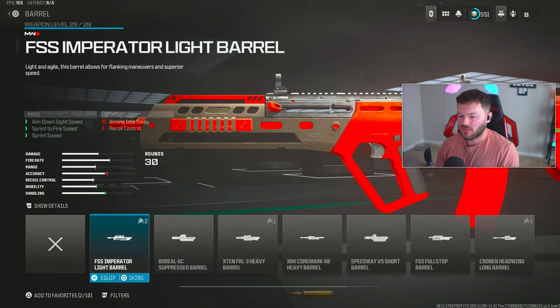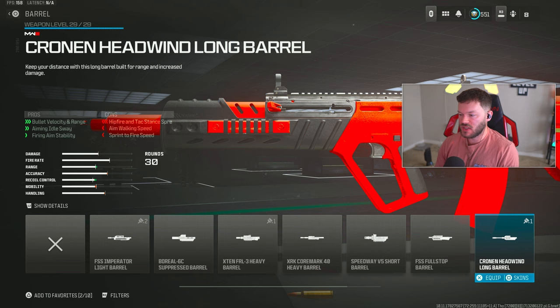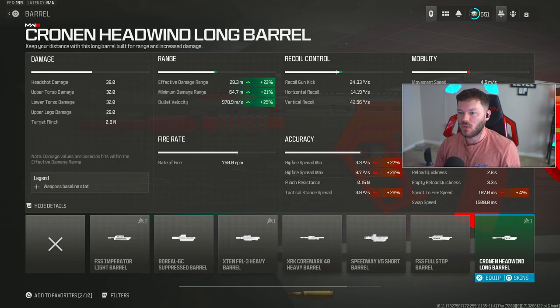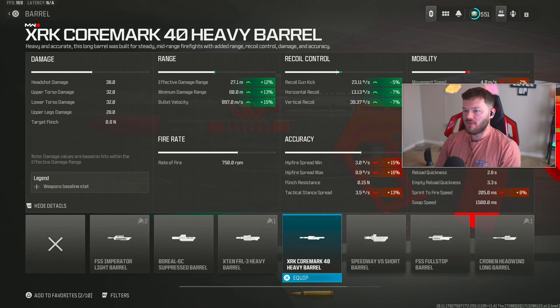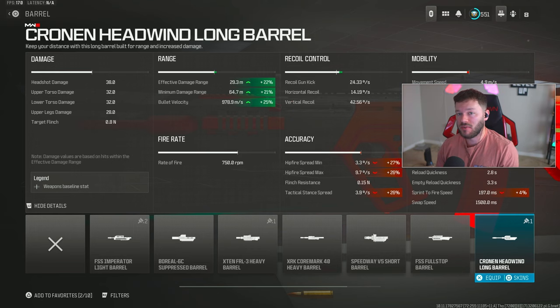In the barrel section there's a bit of a debate - it's either the XRK Core Mark 40 Heavy Barrel or what I actually prefer, the Cronin Headwind Long Barrel. The Cronin gives us a 22%, 21%, and 25% boost on overall range capabilities. Our minimum effective damage range is 29.3 meters and we're trying to extend that as much as possible for the fastest TTK. The XRK Core Mark Heavy only gives 12%, 13%, and 15% but also provides recoil control benefits - go for it if you struggle with recoil. Otherwise, the Cronin Headwind Long is my choice.